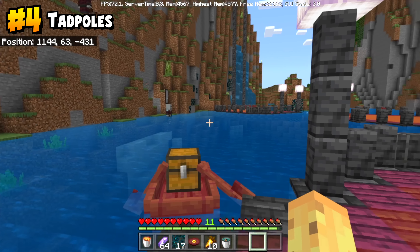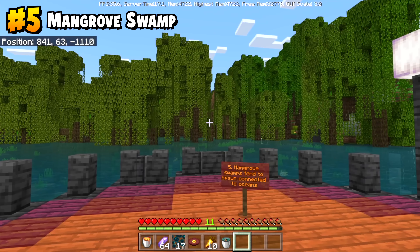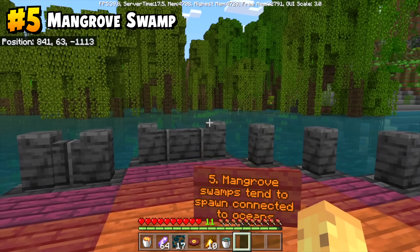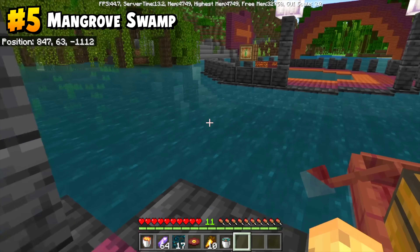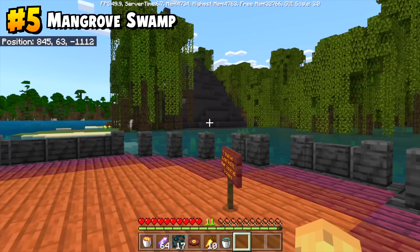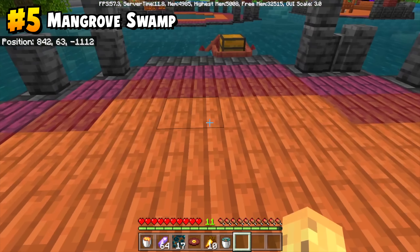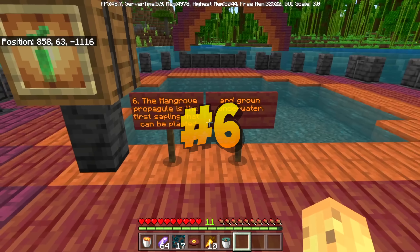Did you know that mangrove swamps tend to spawn connected to oceans? It's a weird factor that has to do with how Minecraft's biome selection works, but finding a mangrove swamp means you've got a better than average chance of finding an ocean nearby. Likewise, if you still haven't found one and want that steak-looking wood, you can sail across the ocean using a brand new chest boat until you find one. Mangrove swamps work quite well compared to the placement of other biomes.